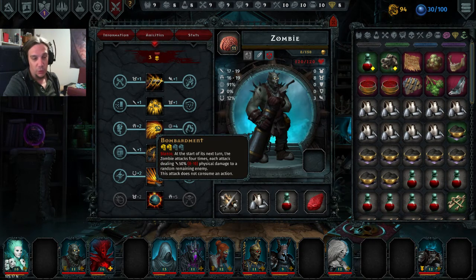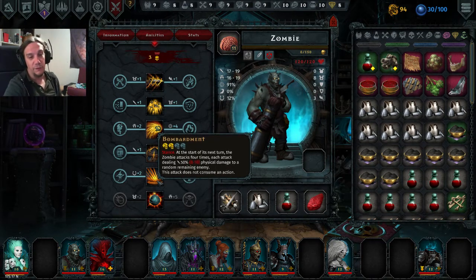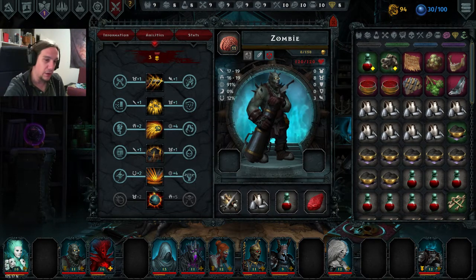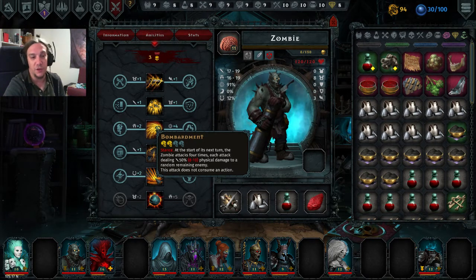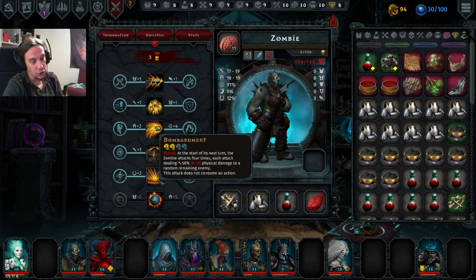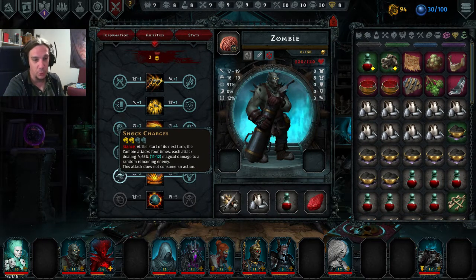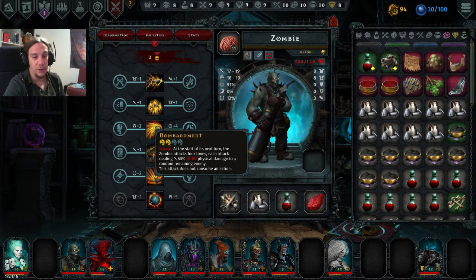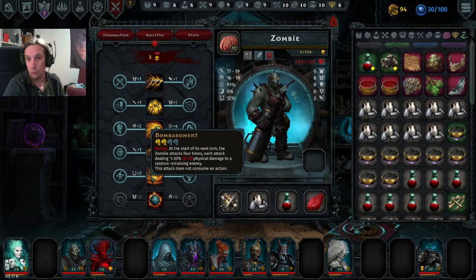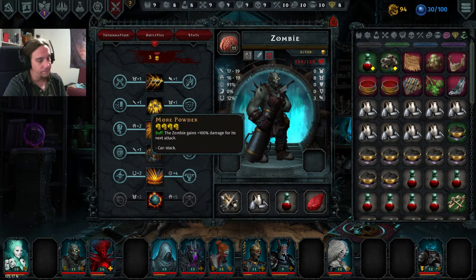Bombardment is a stance — the first skill exclusive to the backline. The Zombie delays a turn while in this stance, and at the beginning of his next turn he fires four shots at random targets for pretty low damage, but it won't consume an action so you can go right into the next attack. It combines really well with More Powder. Upgrades include more damage per shot or conversion into magic damage with more damage per shot. On its own the skill is okay, but with More Powder used at least once it becomes quite insane.